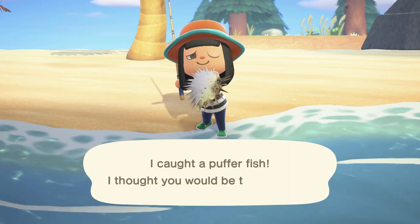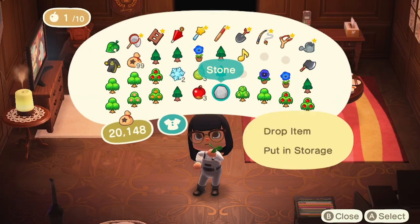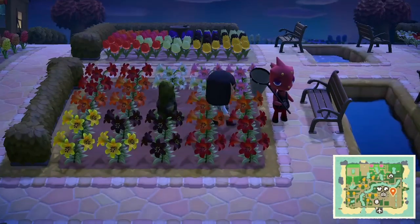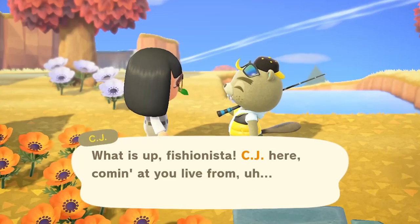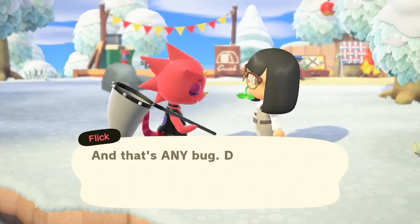While you CAN sell duplicates to Nook's, it's also a good idea to store them somewhere until CJ or Flick comes around. CJ and Flick are characters who have a random chance of appearing on the island — they can buy your stuff at 1.5 times the selling price. They also hold a challenge that will net you a cool prize if you win. Outside of their challenges, if you give 3 bugs to Flick or 3 fish to CJ, they'll send you a small replica of it in the mail.